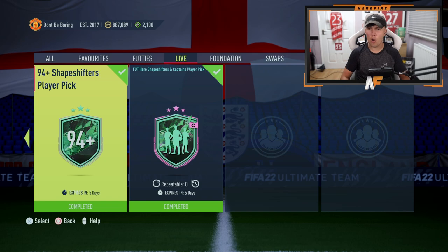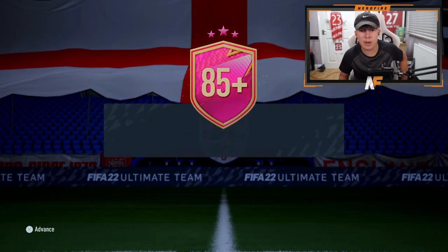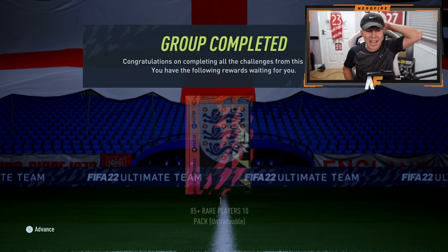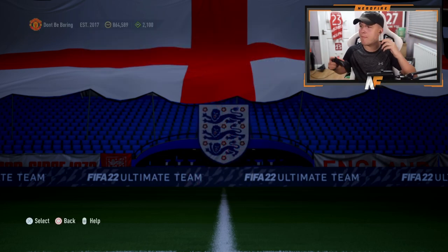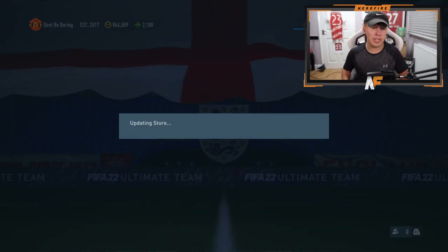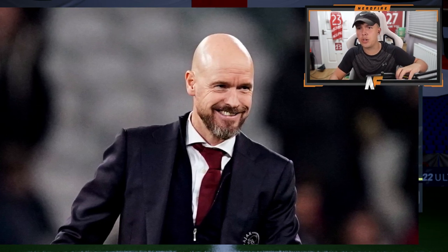We've got another 85 times 10 on my account that dropped today. We're also going to open up some other people's packs after this. Please make this decent, EA — my 85 times tens have been horrific. Ten Hag, bring me the luck. 85 times 10 — Ronaldo Team of the Year, thank you very much! The pack's been opened, let's see what we got.